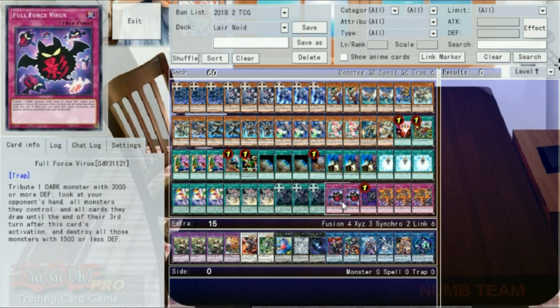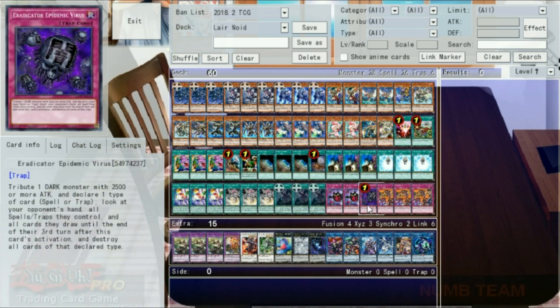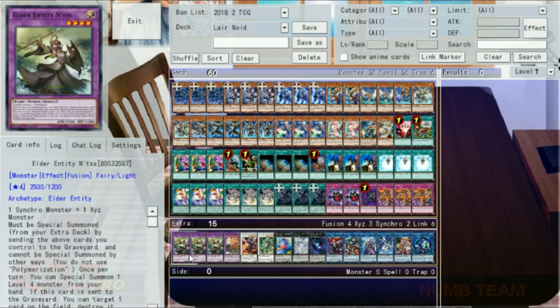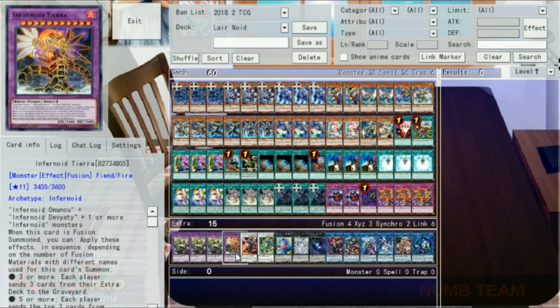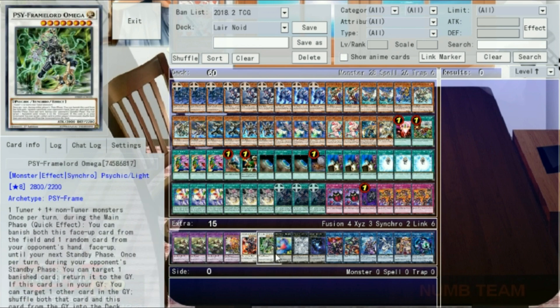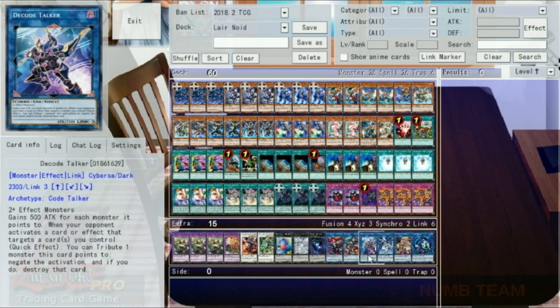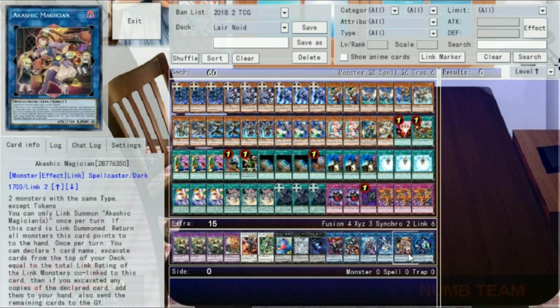For traps, we have two Full Force Virus, one Eradicator Epidemic Virus — please do not unlimit this, Konami — and three Void Feast. In the extra we've got three Ntis for our one Tiara, one Scarlight, one Omega, one Boguska, one Tornado, one Abyss Dweller, one Saruja, one Boralode, one Decode Talker, one Proxy, one Akashic, and one Link Haribo.